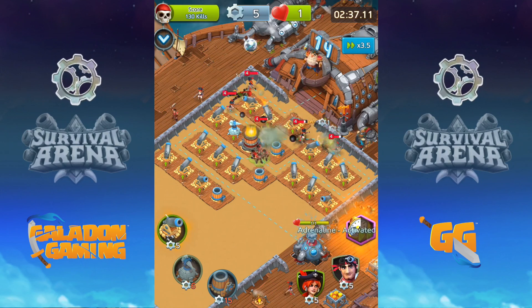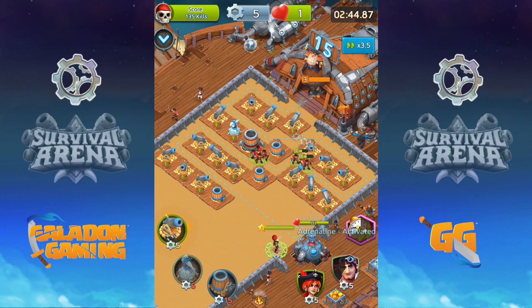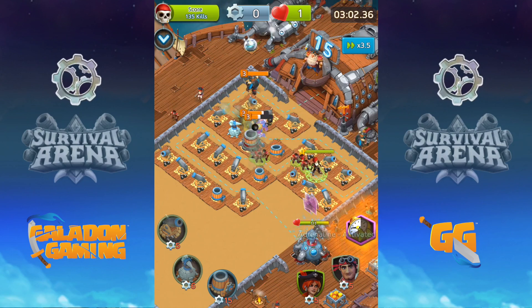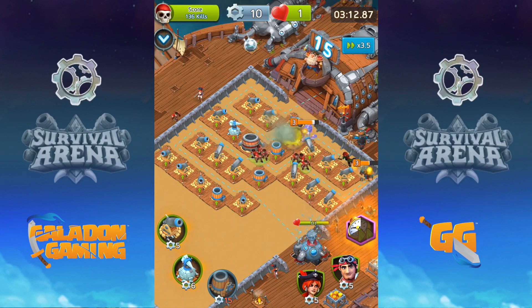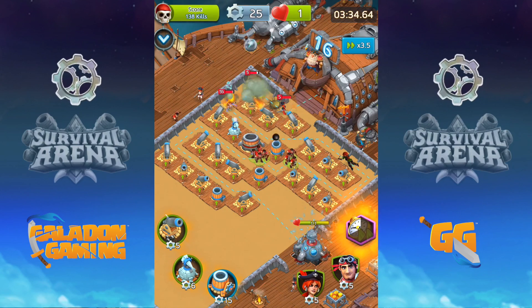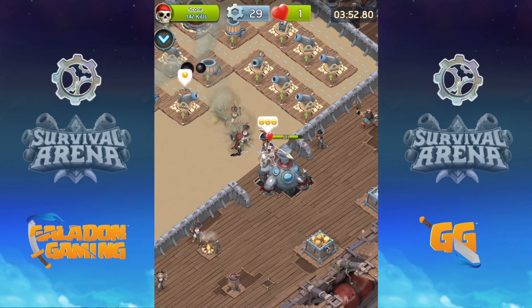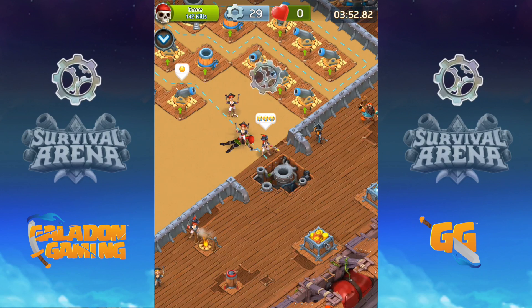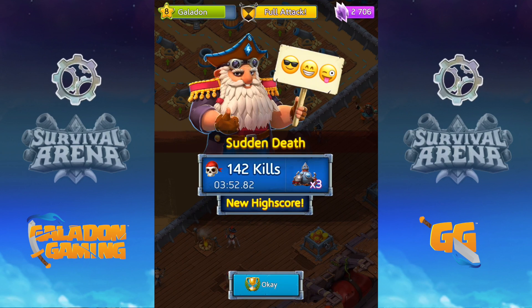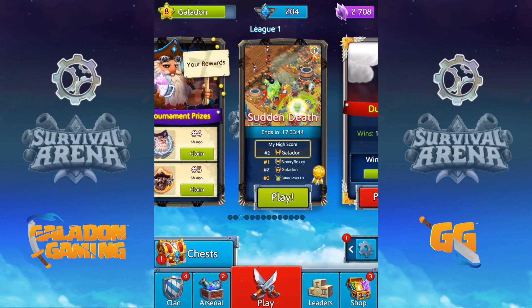I can speed up time with the adrenaline if I'm not having any difficulty against a wave. A mini boss is coming out, so I'll throw down another cannon and bring my hero back up. I'm speeding things up because some arenas are timed — you only have a certain amount of time to get as far as you can. That PvE arena was sudden death and I finished with 142 kills, which will rank me in the league and earn rewards.